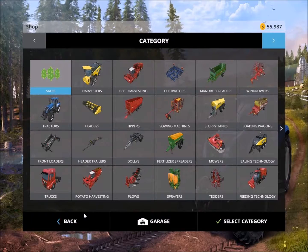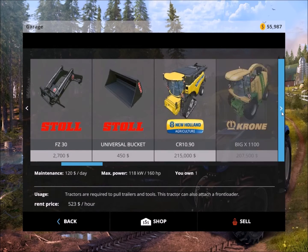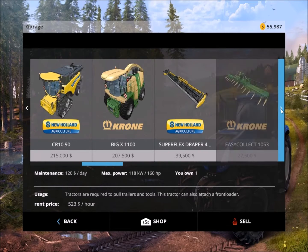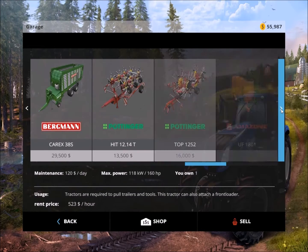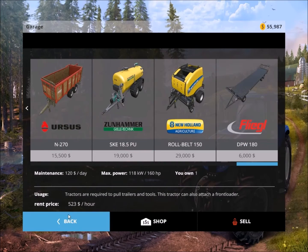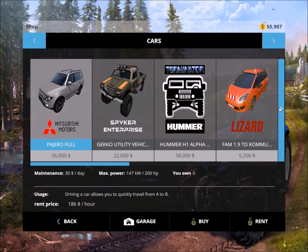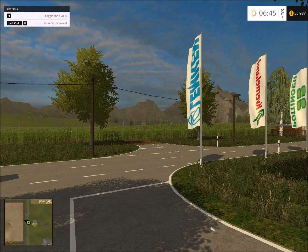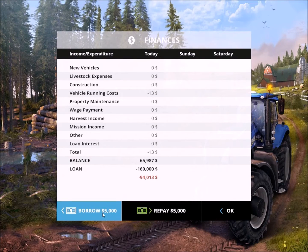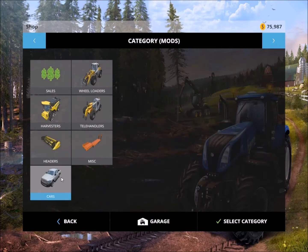Let's see what machinery is given when we start the game. Some nice tractors, front loaders as well, harvesters and plows — lots are given on this map. The runabout I'm going to use today is the new one I downloaded: the Saviero G6. It cost 65 so I had to take a little more on the loan. Let's see how it runs.